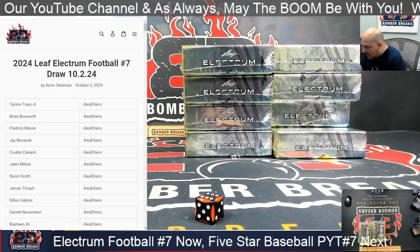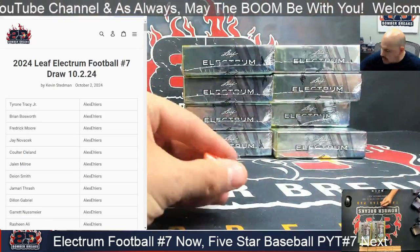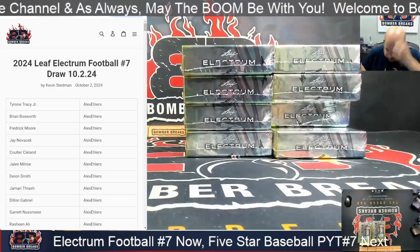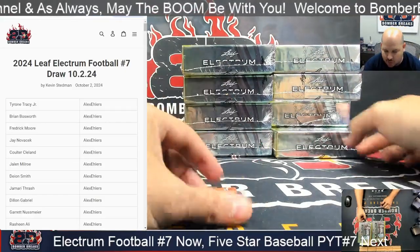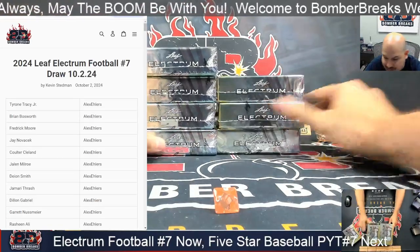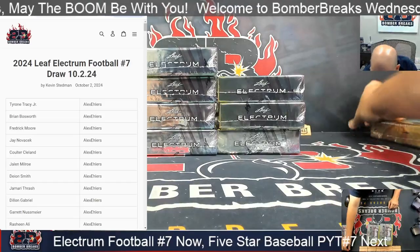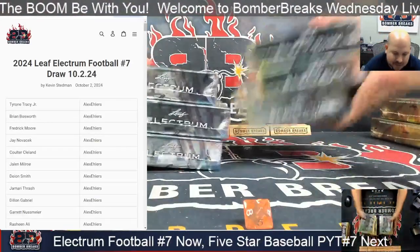We've got eight boxes to select from, so let's use that eight-sided die — it's gonna be the ocho. One through four, five through eight. As always it is the ocho, number eight. Let's go — skimming — anything but the eight. One through four, five through seven... it's the one! The first and the last box of the case.